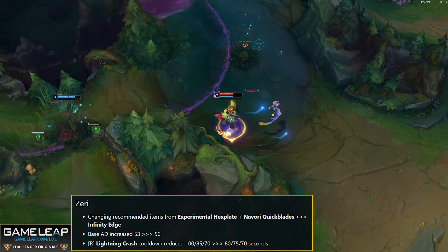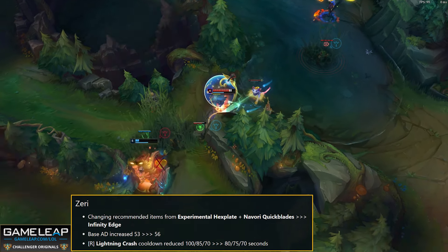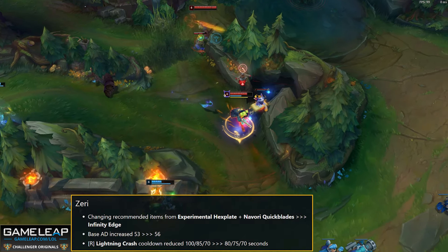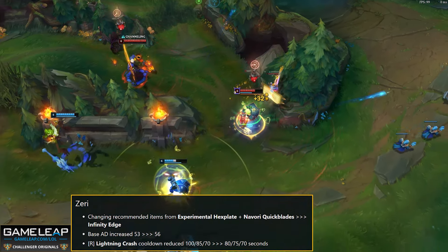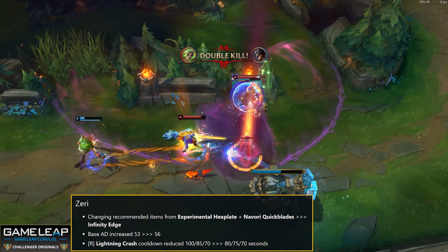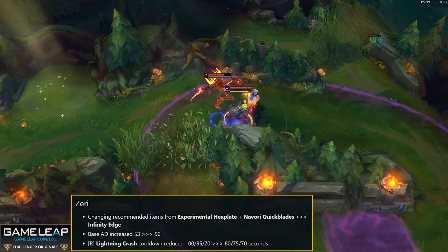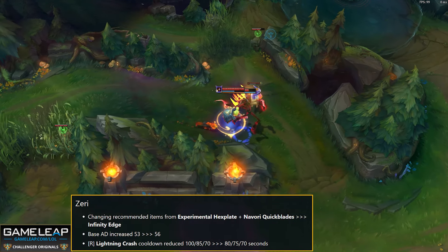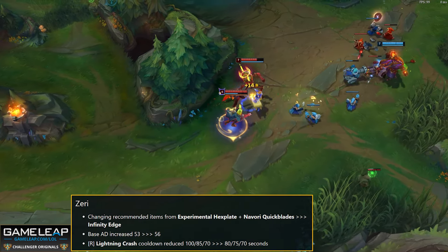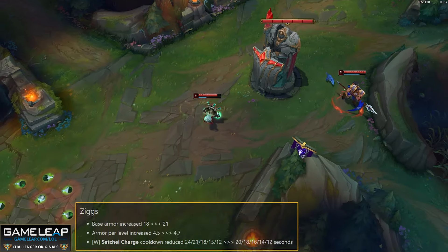Zeri gets a base AD buff from 53 to 56. R cooldown is reduced from 100/85/70 to 80/75/70, shredding off a total of 20 seconds from the initial R cooldown. Zeri has fallen out of the meta for a long time, being nerfed repeatedly. Getting 3 AD back in the early game helps with early shove, and the lower R cooldown means she can contest more objectives by fighting in lane with her R rather than holding it for a specific fight.